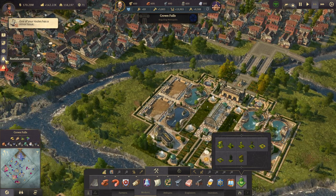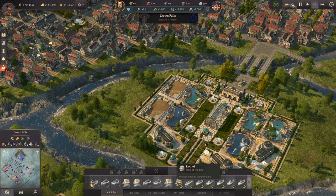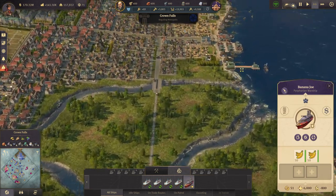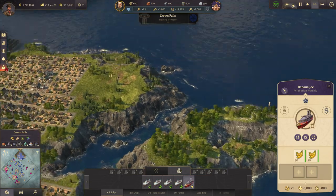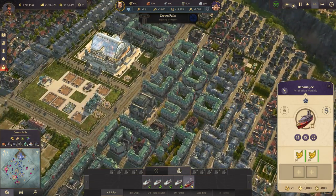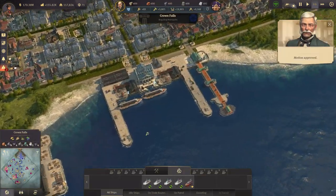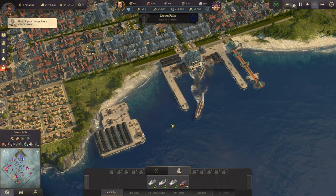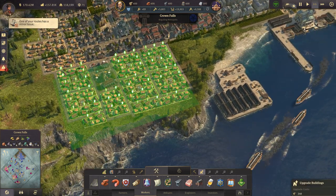And my Banana Joe I think has reached the region — it should be somewhere here now. There it is — Banana Joe. So let's get those plantains here as quickly as possible before the exhibition starts. How much more time do we have for that? Three minutes — it's going to be a close one.